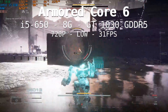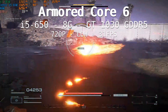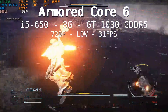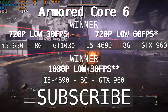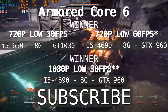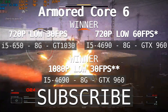So if you want to play at 720p on a super low budget, a first-gen Intel CPU and a budget old GPU can do it. Sorry, there's no sound on that clip because that motherboard's sound card is dead — I need to find another LGA 1156 motherboard so I can record sound. Our current winner for the real minimum requirement for Armored Core 6: Fires of the Rubicon at 720p low will be the i5-650, 8 gigabytes of memory, and the GT 1030.